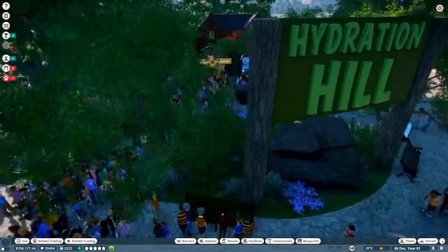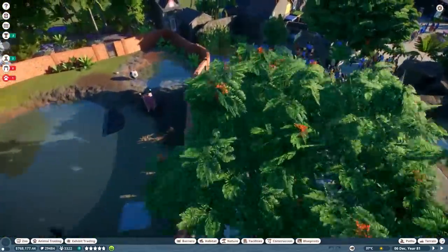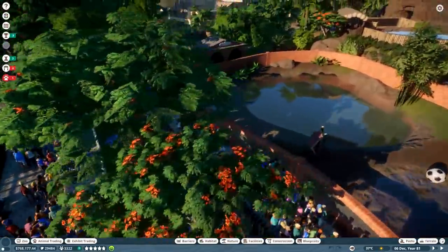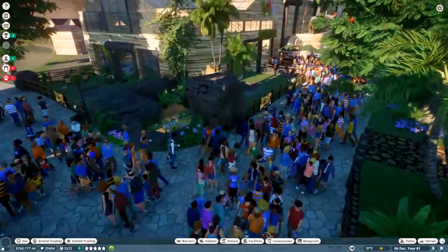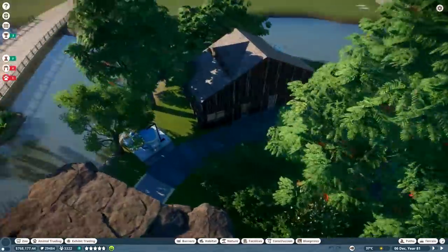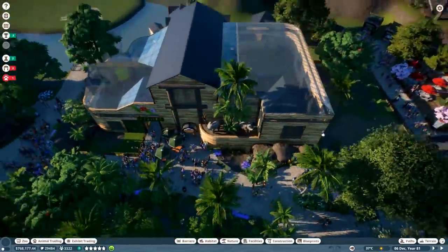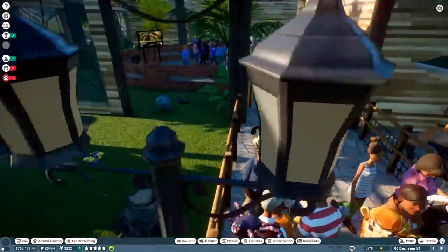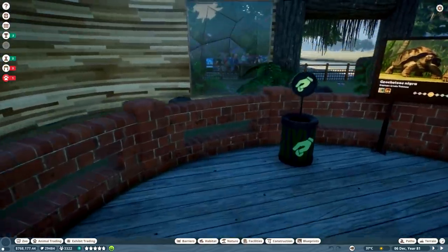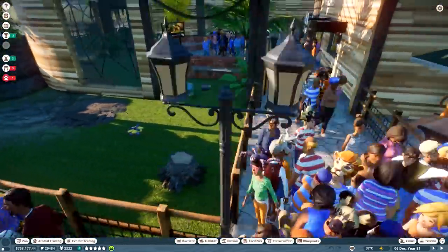We've got Hydration Hill with water and smoothies for people. I built all these buildings myself this time rather than importing them - pretty basic looking but I was just starting to learn. Then we have our reptile house, which I was really proud of when I built it and still kind of am. It's massive and took ages to build. Inside we've got more tortoises with a really cool viewing platform with glass so kids can look through, and the tortoises go indoors and outdoors with viewing sections at every angle.